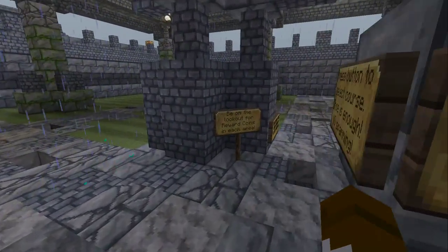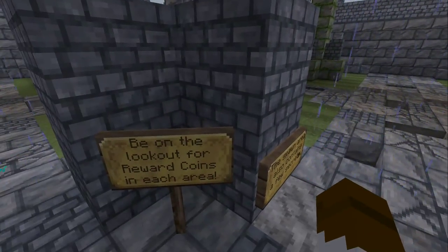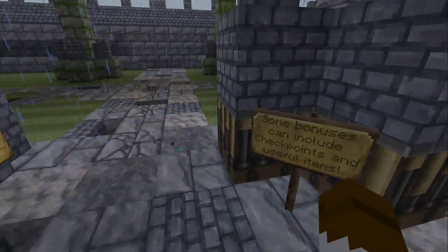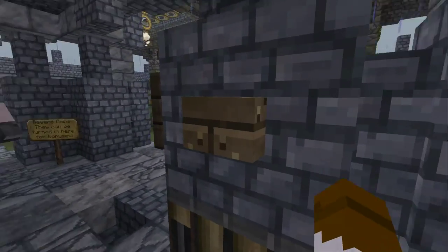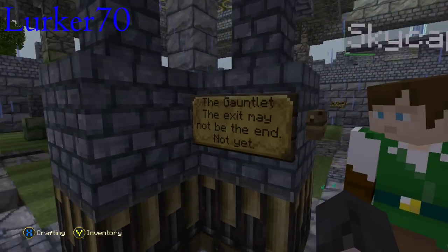We got some side stuff. We're just gonna move through it collecting special keys and reward coins and such. So what's this button right here? You want to click the button?